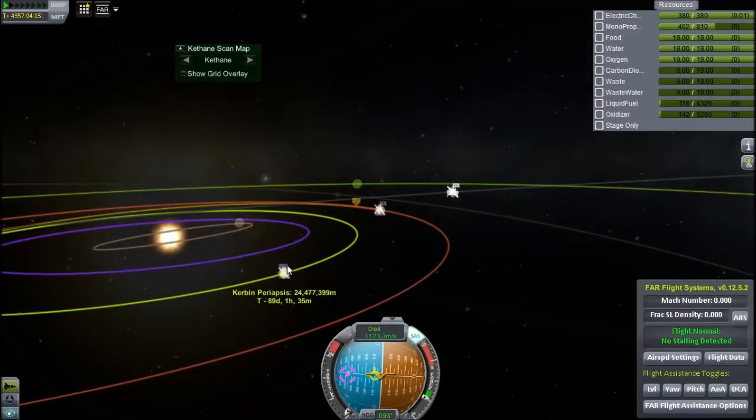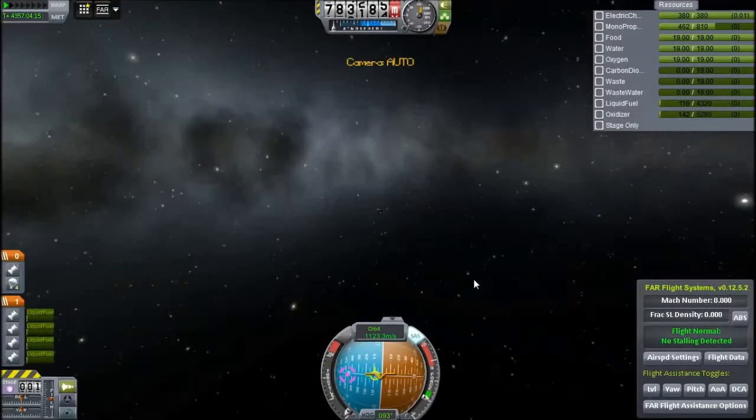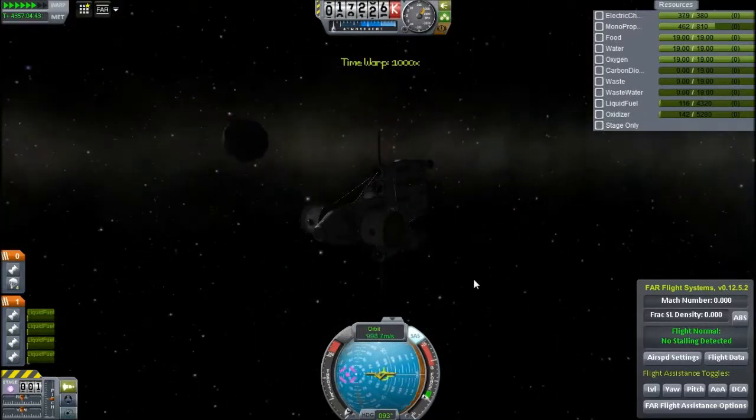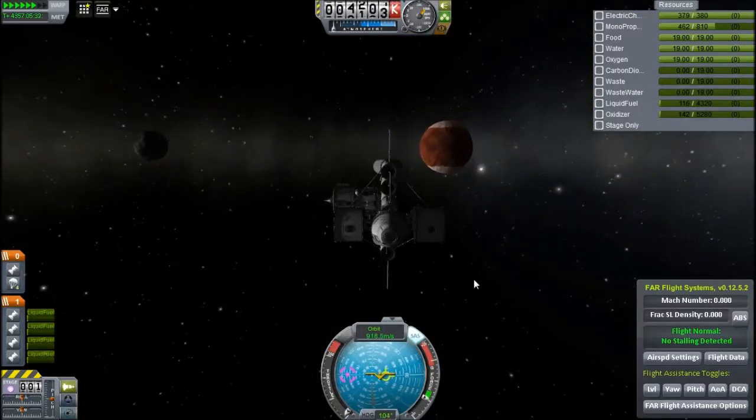I still have a bit of fuel left — probably about 400 delta-V if I need to make a course correction. But I think I'm going to aerobrake this around Kerbin, because aerobraking keeps screwing that up otherwise.